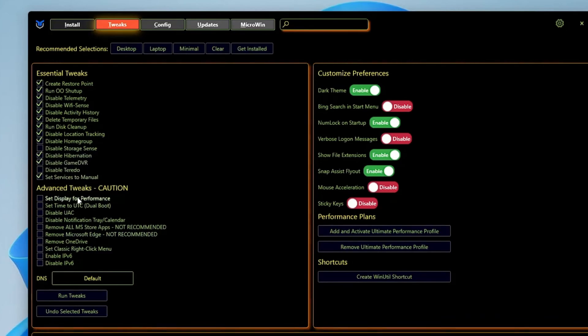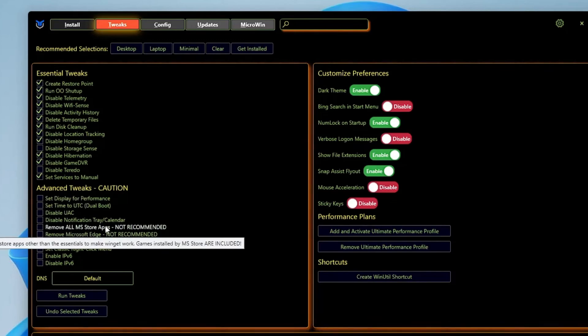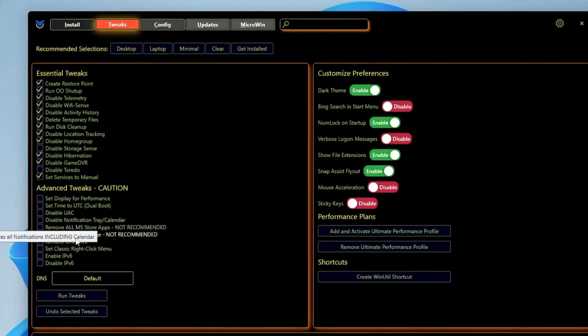In the Advanced Tweaks, I won't recommend you to touch the top options — keep them unchecked unless you're sure what they do. For the other options, like Remove All Microsoft Store Applications — that's not recommended, you should not delete Microsoft Store applications. You can remove Microsoft Edge if you want by checking that option. For the classic right-click context menu, you can check that option. I would also disable IP version 6.